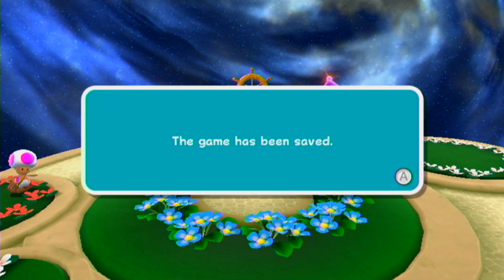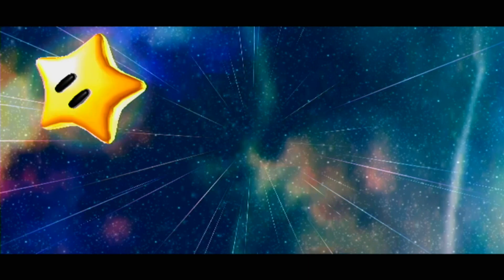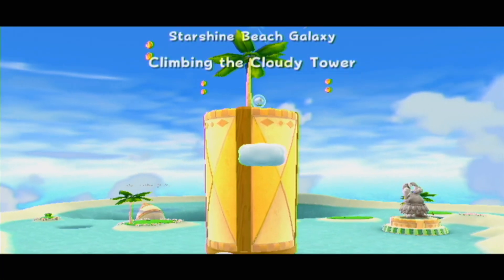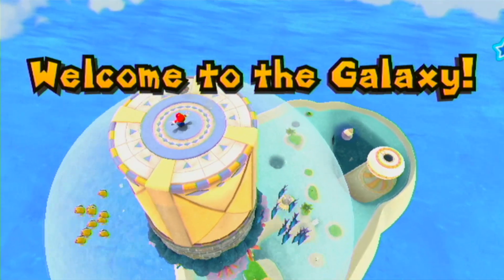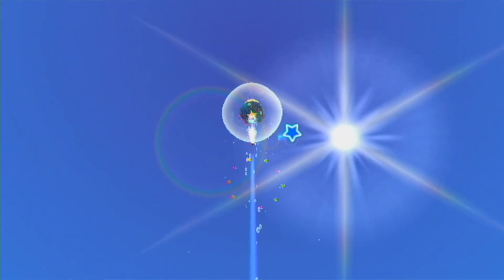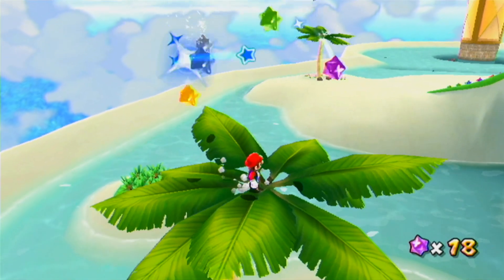Got a comet medal back at the Sweet Mystery Galaxy. Game's been saved. Long jump — not backflip — to the helm. Okay, that was useful. Go back to the Starshine Beach Galaxy to grab the second star there. And hope to God that a comet doesn't show up. Climbing the Cloudy Tower — what's the gimmick here? Is it just B Mario? You can play as Luigi for this, but I'm not taking the time to switch to him. Trying to be efficient here. Is that the Chuckster? Get up here to the top of the tree — star bits. Clean.